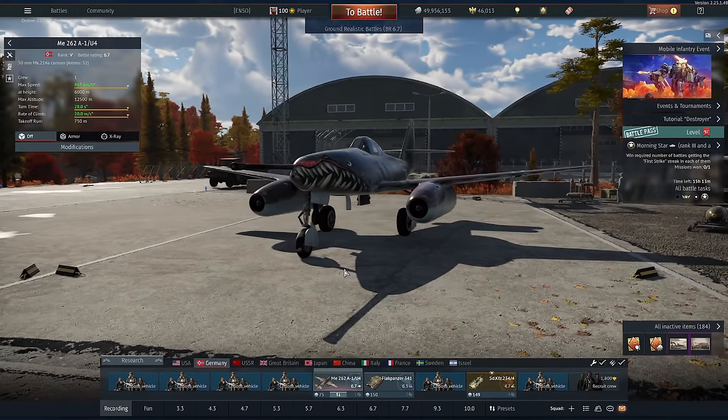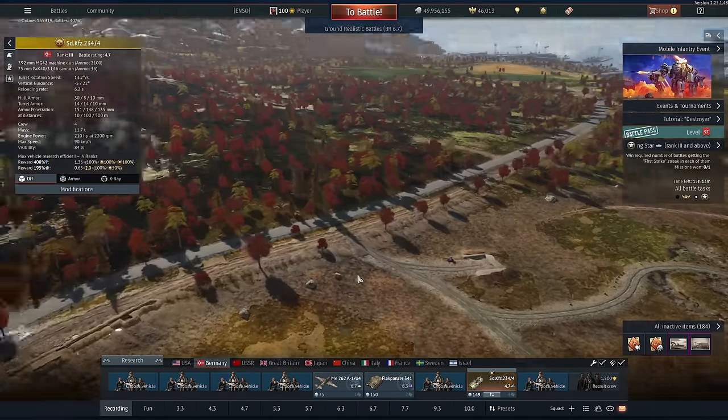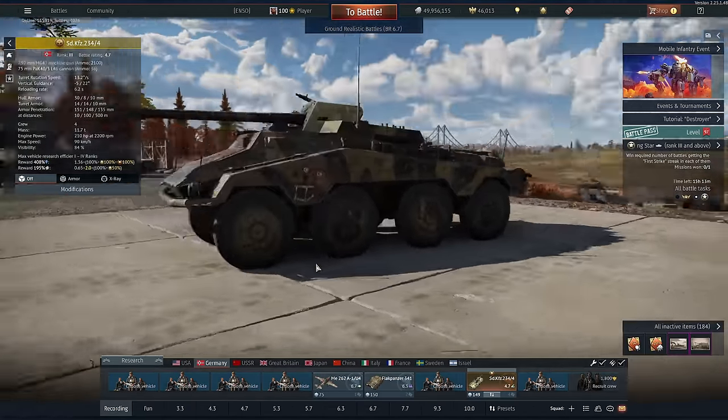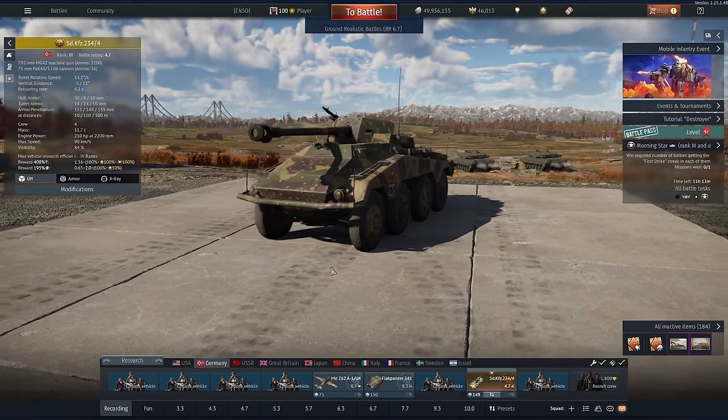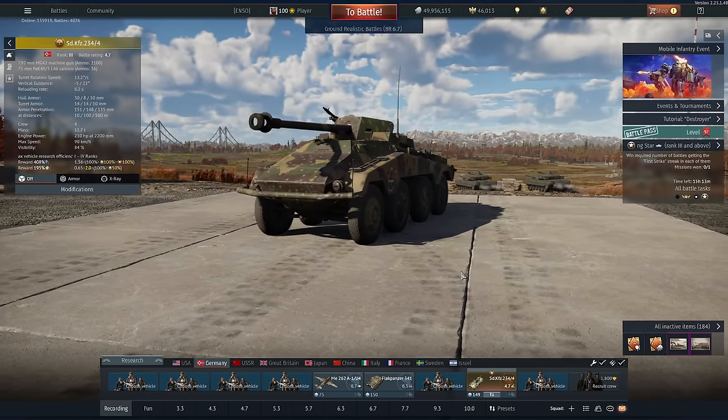Now since the RU251 has gone to 7.0, I thought I would turn to the pack boomer. We've got APHE, a fast chassis, and I think it does really well at 6.7. And yes, it did really well at 6.7 — so much so, this first game ended with a big bang.